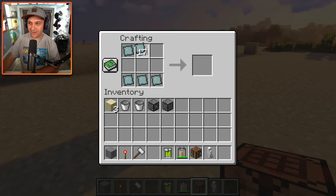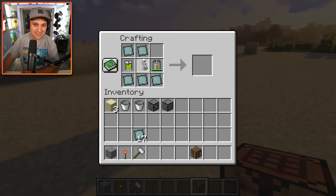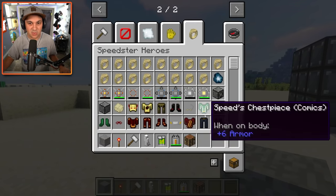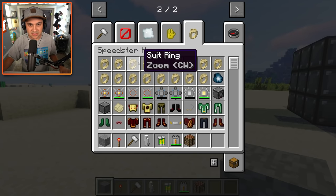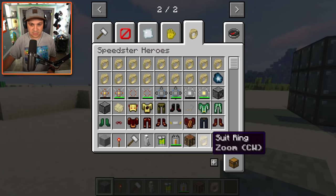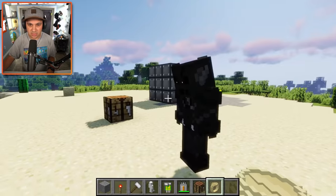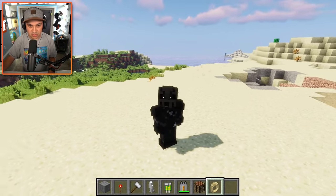I'm actually not sure because it doesn't say what it is - it just gives me the recipe. This is very very confusing. Let me be straight up with you guys: this mod is insanely in-depth. I don't have the time to do all this, but I will try my best to showcase some of the cool stuff. So I'm gonna give myself one of these rings - let's be Zoom. This must be a special character, it's a CW so it must be from the show or something. He looks cool, kind of scary honestly. I've just equipped Zoom - I am now Zoom.